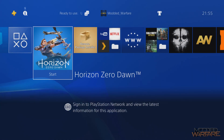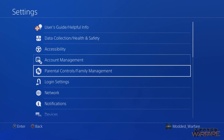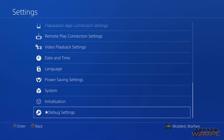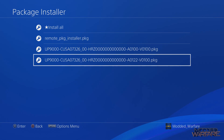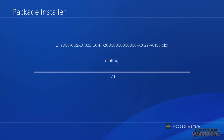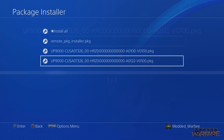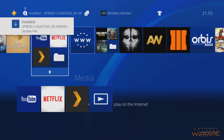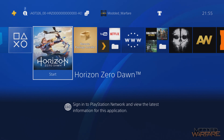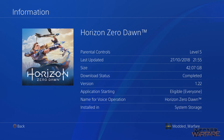On the PS4, Horizon Zero Dawn is still on version 1.00. Going to Settings > Debug Settings > Game Package Installer, we can see our update with title ID 07326 this time. Select it and install. This time it should actually patch the game successfully — it's taking a bit longer, which is a good sign. Update file installed. Going back to Horizon Zero Dawn, the image has changed — it was just a blue background before. Going to Information, it's now on version 1.22.